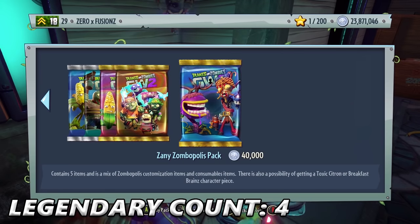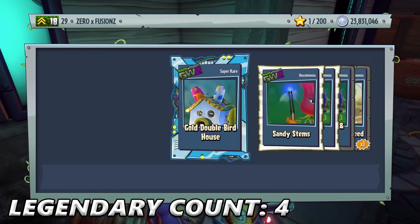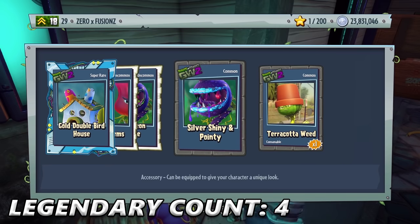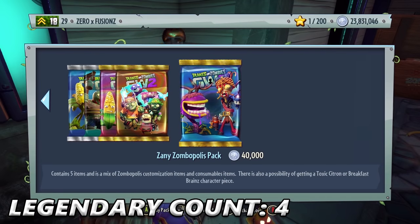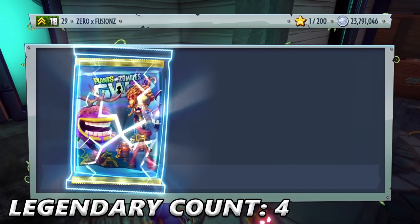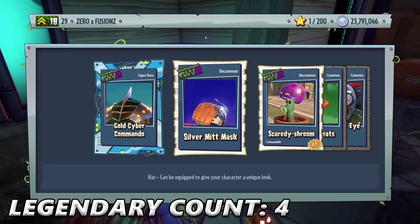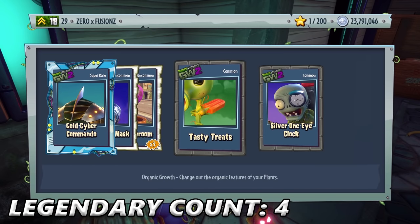Still plenty of packs to go — probably about 20 to 25 packs. Sandy Stems, Silver Neon Spackle, and some more seal stuff. Gold Cyber Commander, Silver Mic Mask, Skirty Shrooms times three, and Tasty Treats — I remember that was in the GIF as well. Very nice ice lolly. What would you call that in America? I know they call it a Popsicle for an ice pop.